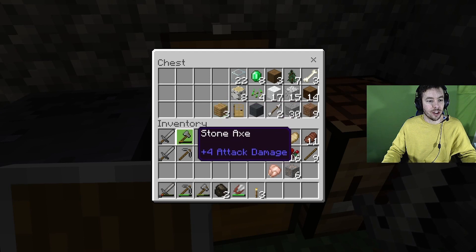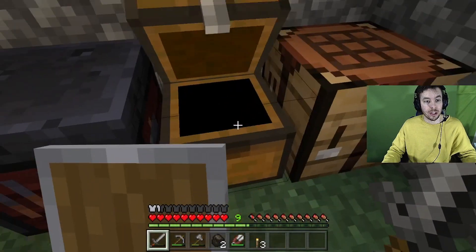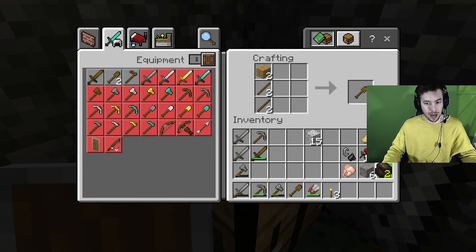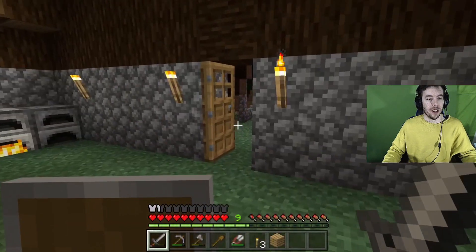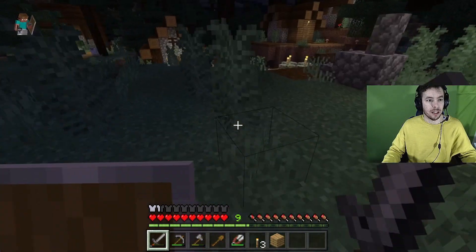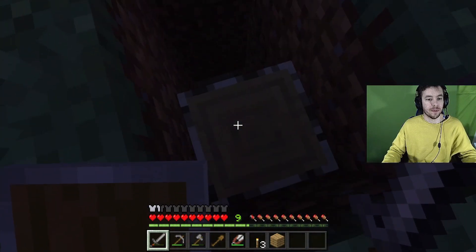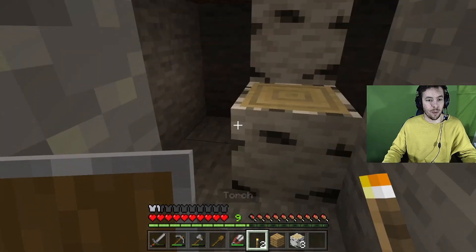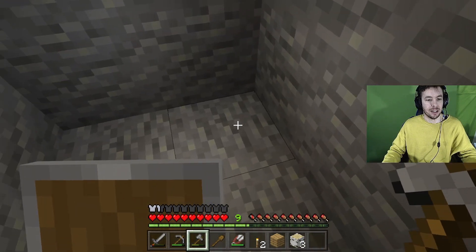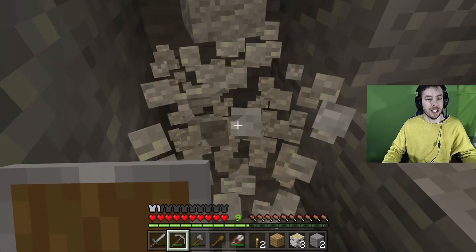I am going to dig into the earth quite a ways. I need to make a shovel. Let's just make a wooden shovel — that'll work just fine. Now what I want to do is go mine. There's a fire — or it's getting to be nighttime. I'm going to want some light. We're going to make a mine out of this place. I want to dig deep into the earth with my pickaxe.